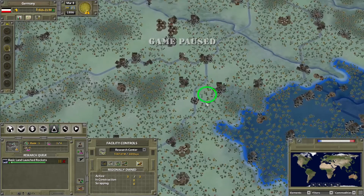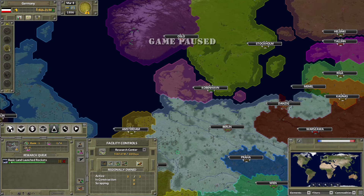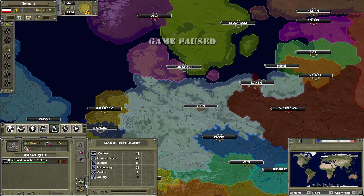If you want to get more research slots to research more things at once, you would just build more research centers by selecting one and placing it wherever on the map, or let the AI place it for you. These are very expensive — they require a lot of industry goods and take a very long time to make, so keep in mind this is an investment. Sometimes it might just be easier to take one over.